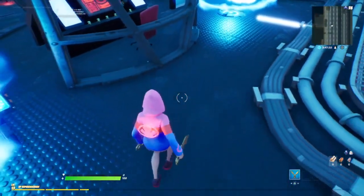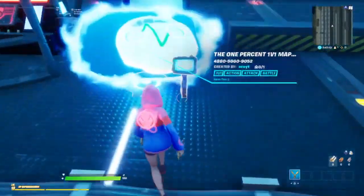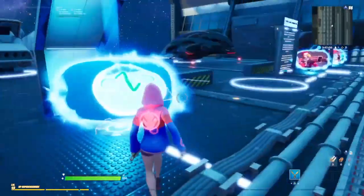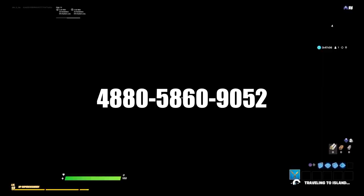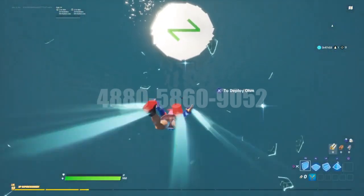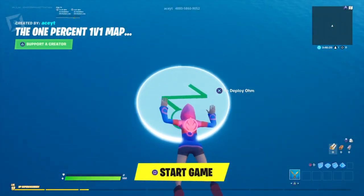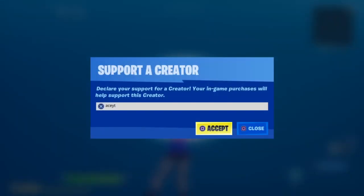When you guys first load in you obviously have to enter the code — the code will be up on the screen right now, you can just copy it and paste it in your island and you'll get to this map right here. After that, if you can, please support me by using my support-a-creator code aceyt.